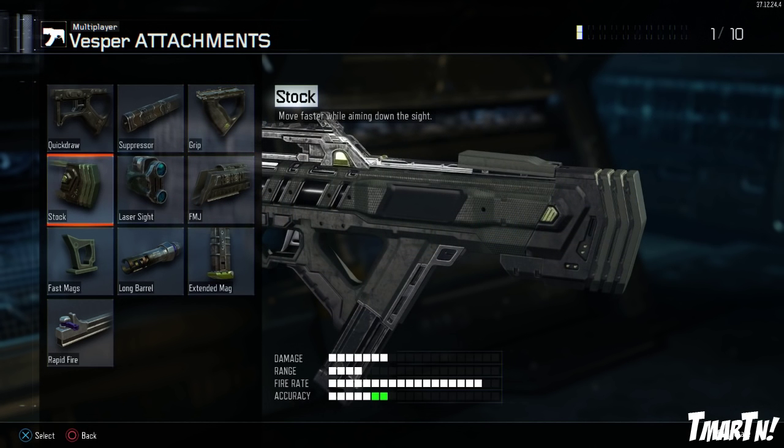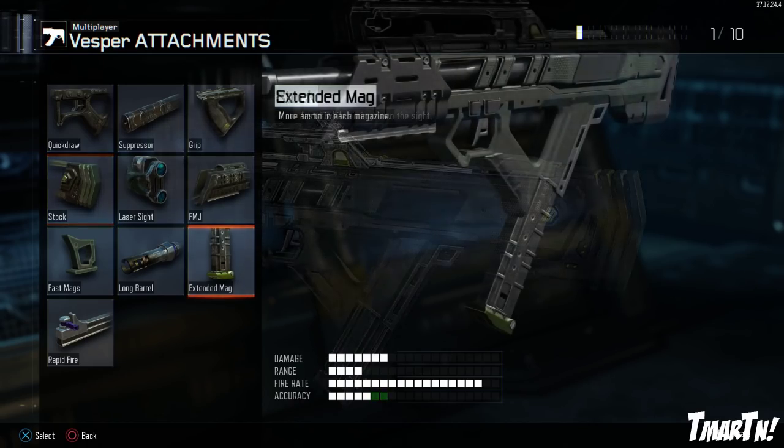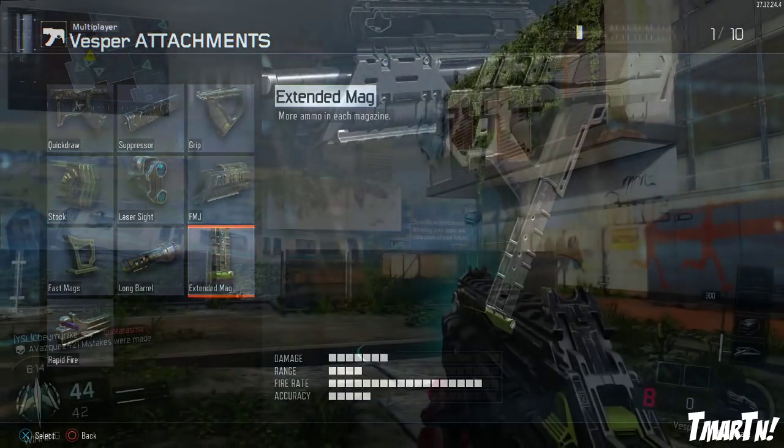Stock is also pretty good on this weapon because if you're in close quarters going around corners and stuff like that, you can pre-aim and be aiming down sight while moving quickly. And then last but not least, probably my most recommended attachment on this weapon is extended mags, so you can have more bullets to take out enemies.